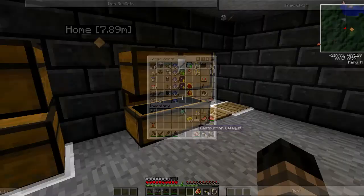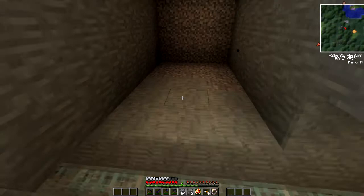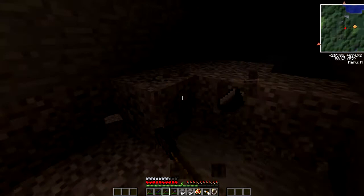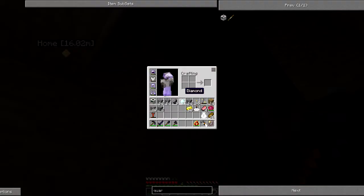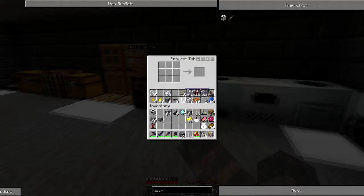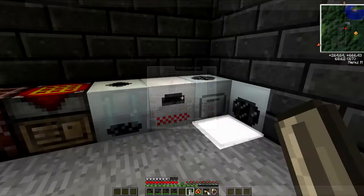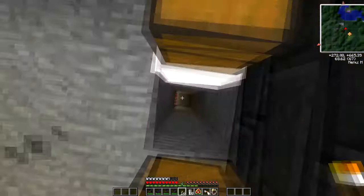Now that we have the quarry, let's go downstairs and grab ourselves a destruction catalyst. I want to make ourselves a little room right off to the side here — a room of three right there should be good. I'm going to clear this out here, and we'll start it right back here. Perfect. We'll get a couple covers to place on top in a little bit, but for now this should be fine. Let's fill it in here — we're going to need a light. Let's go grab some torches and I'll make this into stone quickly. While that's cooking, let's head down here and light this up.